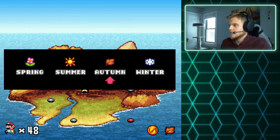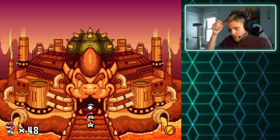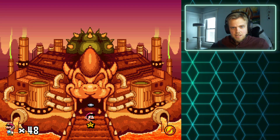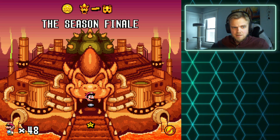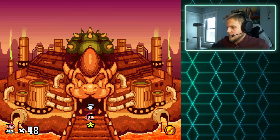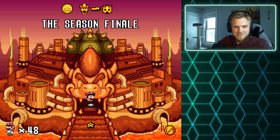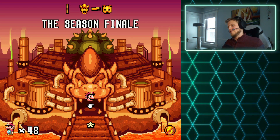We went through spring, summer, autumn, and all the way to winter, where we got to take on Bowser for some reason. I appreciate everybody watching. I'm gonna take it down for just a moment and then be back with probably something less ROM hacky — maybe just get back into playing a Super Nintendo game this afternoon. Yeah, this was A Plumber for All Seasons — from beginning to end, a quality ROM hack that I enjoyed quite a bit, all the way to the season finale, which I still think is a clever name for the final level of a game all about the seasons.